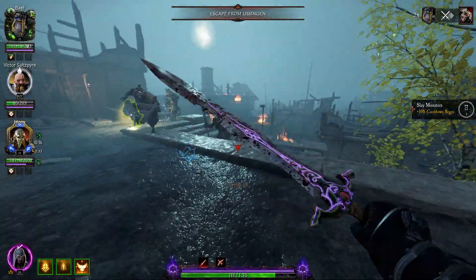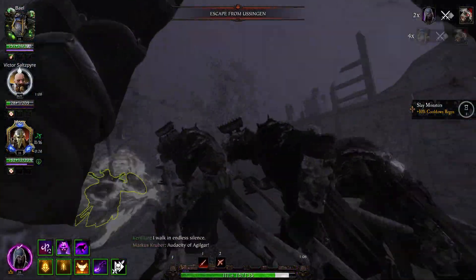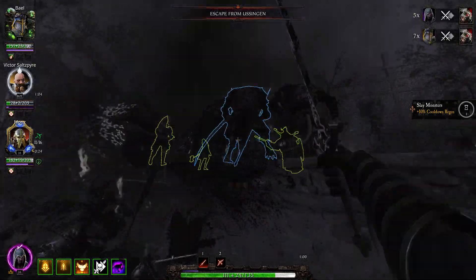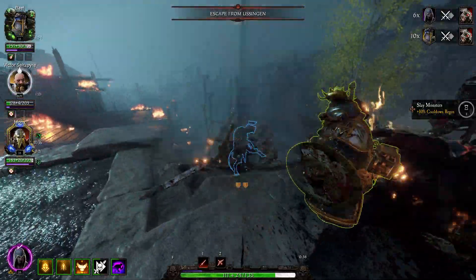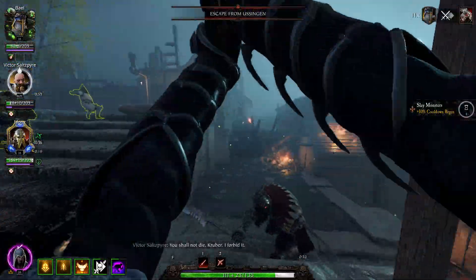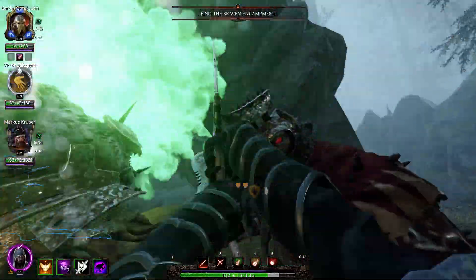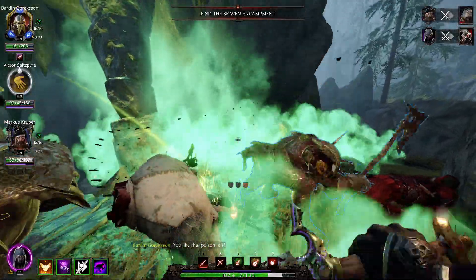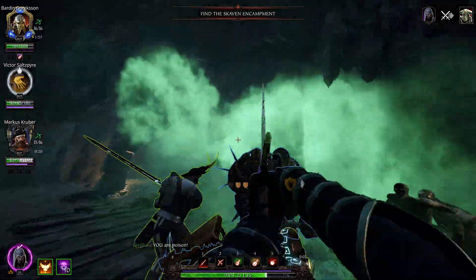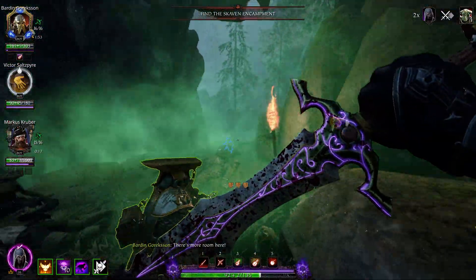Secondly, its first heavy attack comes out very quickly and has a very nice angle of attack, meaning it's really easy to hit elites in the back with it after using Shimmer Strike or triggering Blur. The other heavy attacks aren't nearly as good for that purpose, but it doesn't matter as you can just block cancel and repeat the first heavy after every swing. Thirdly, it has a good combo for fighting elites up front — you won't always have your ultimate and you can't one-shot chaos warriors with a critical backstab, so having an option to fight them up front comes in handy more often than you'd think.